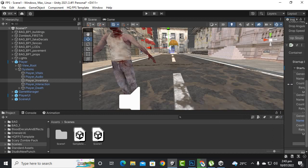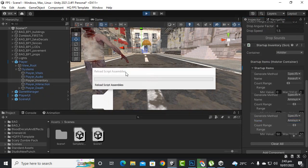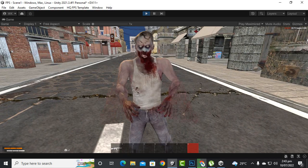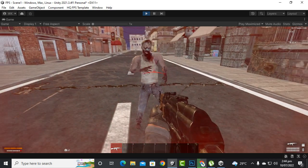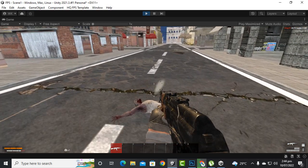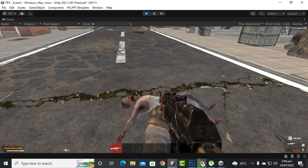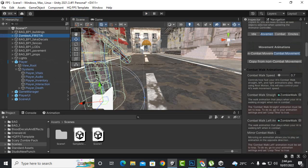Here we'll add an AK-47. Now if we play the game, you can see the AK-47 model is there. We can select it with key 1 and we can shoot.